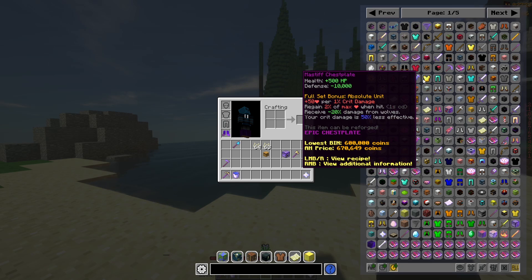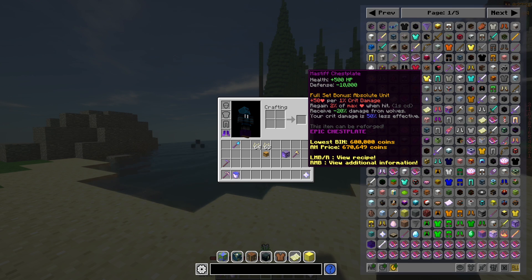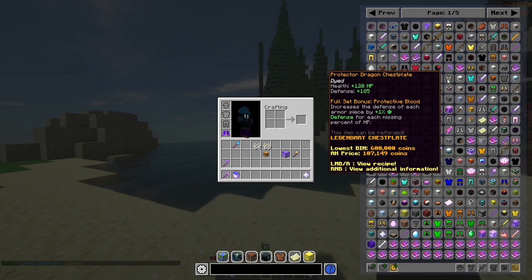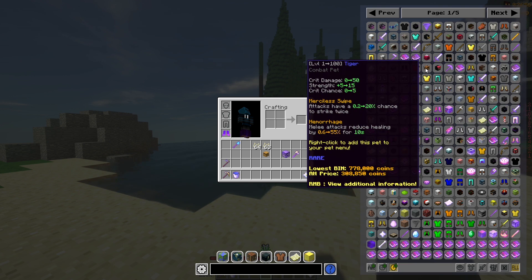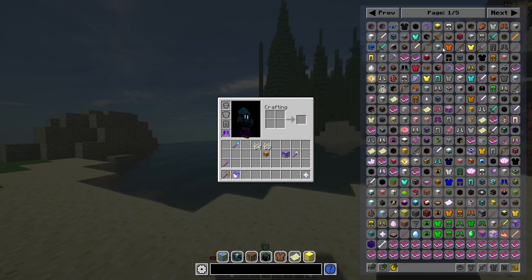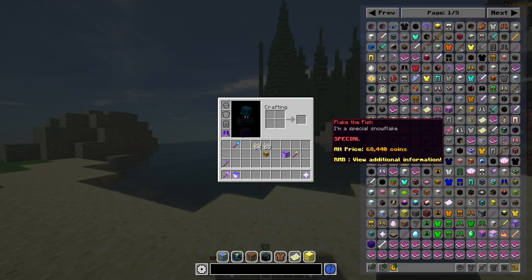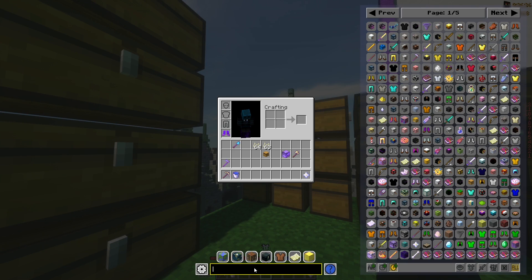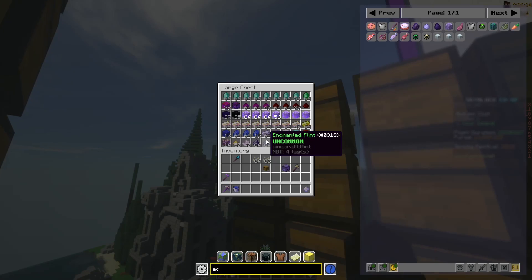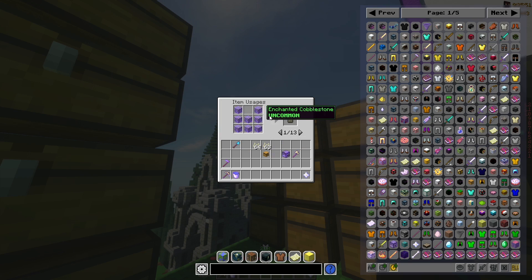Another amazing feature the item viewer has is it shows you the AH and BIN price of every single item in the game. So if you're doing some flipping and you don't know if something is going for below market value, you can just search it up in the item viewer and you will know the price instantly. This will save you a lot of time because you won't have to go check prices at some website or discord bot. The item viewer also has the capability to highlight certain items that you've searched for in your inventory, and it also allows you to check the usages of items by pressing U.